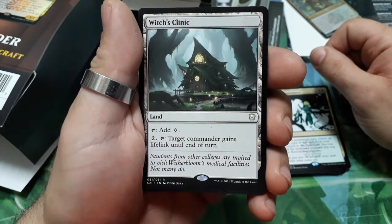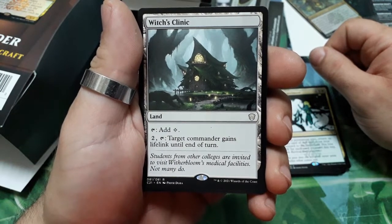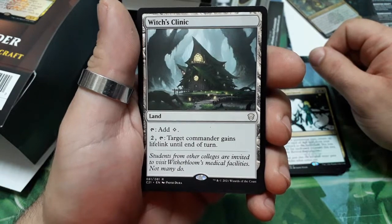Witch Clinic — tap for a colorless mana. For two, tap: target commander gains lifelink until end of turn.